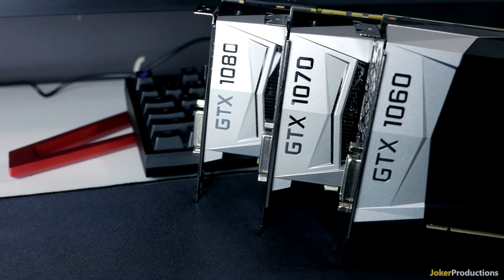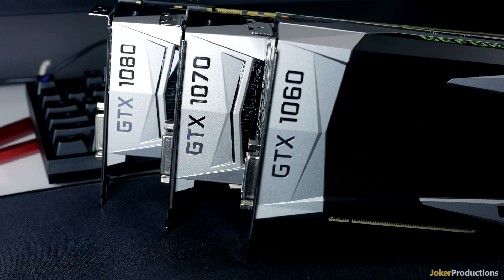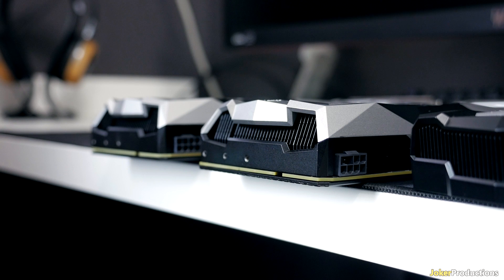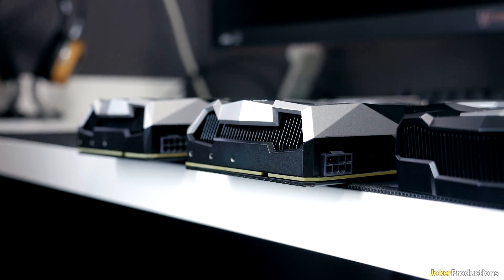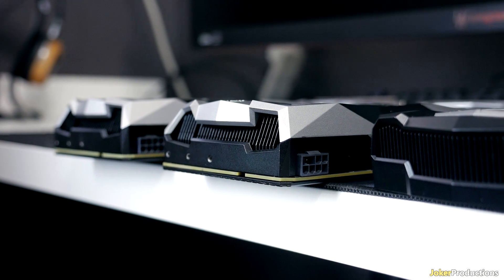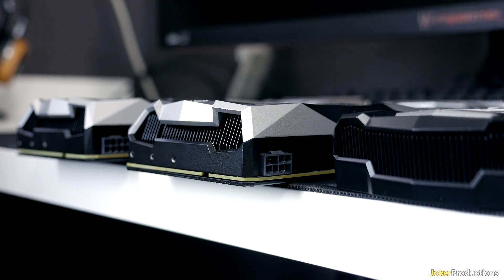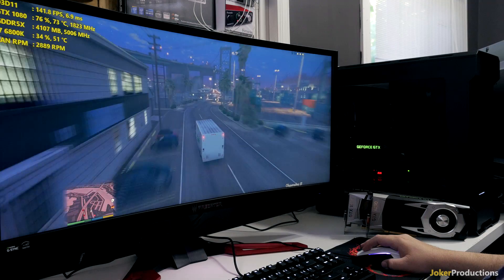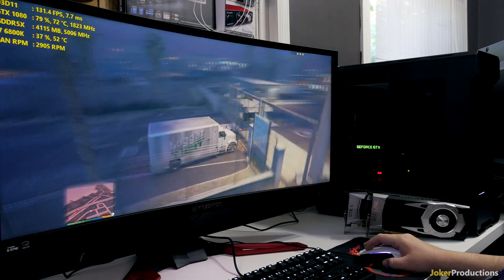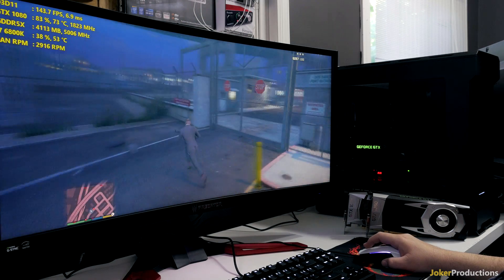All right, so you guys got to look at the numbers there with the GTX 1060, 1070, and 1080. This should serve as a really good launching point for anyone wanting to know how these cards perform at their given price points. All cards were tested at stock settings — I didn't overclock at all. I just put them in the system, reinstalled the drivers clean, turned V-Sync off, and used all the settings we went over earlier. So that's the 1060, 1070, and 1080.